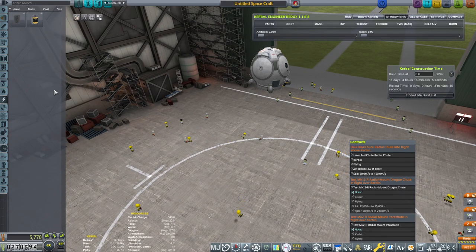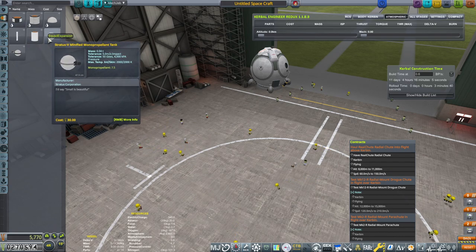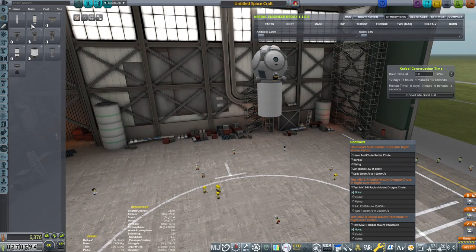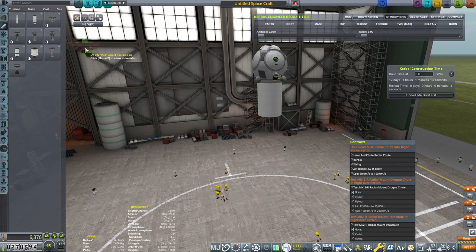Our launch pad is still being upgraded, but once it gets upgraded we'll be able to run up to 140 tons. We're going to take the Mothra parts, which is part of the Tundra expansion — basically SpaceX parts. I'm actually going to be putting the Pug engine here.